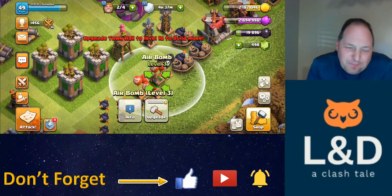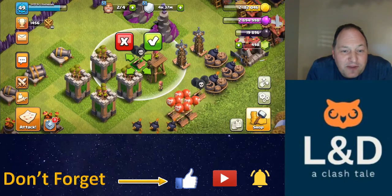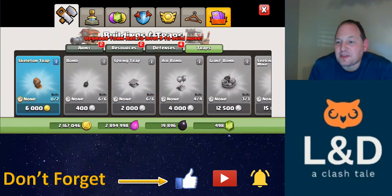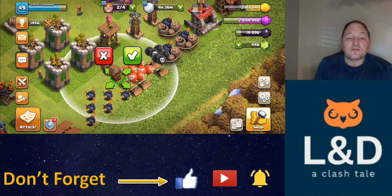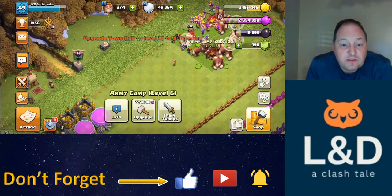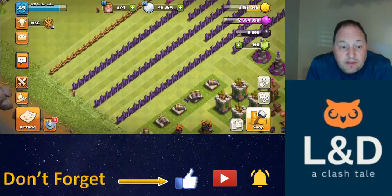Anyway, getting the last traps going — the Skeleton Traps. I remember when Skeleton Traps came out; it was a Halloween event and I thought they'd go away after Halloween, but no, they're an integral part of the game now. Those little Skeleton Traps can cause big problems for an attacking army. So this is where we're right now: can't upgrade the Army Camps — all set there — and these storages are at level 11.